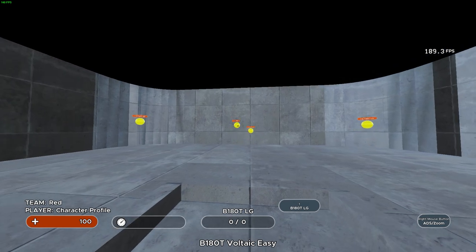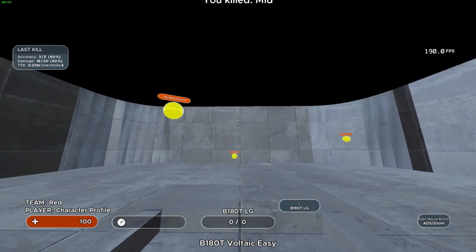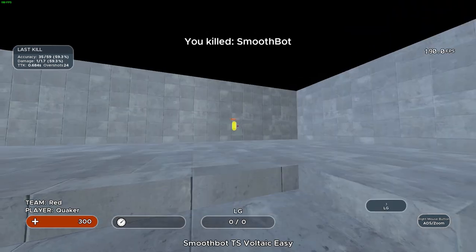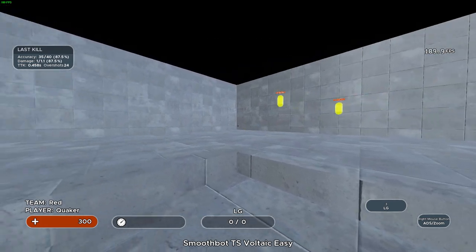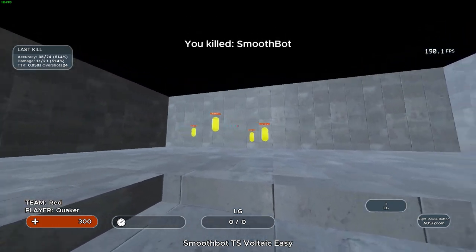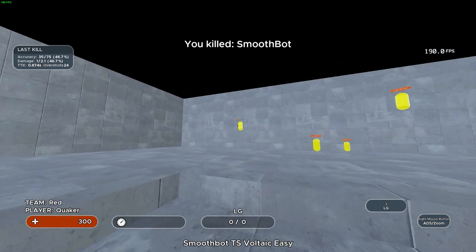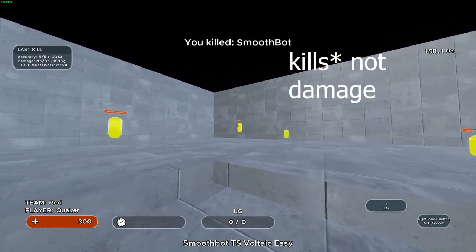Once you've gained more understanding of target switching, I recommend both Bounce 180 Tracking Voltaic Easy and Smoothbot Target Switching Voltaic Easy — we'll just call them Bounce 180 and Smoothbot. I recommend both because they train different key parts of target switching along with tracking. In Bounce 180, you get a feel for tracking arched vertical targets that move closer or farther away and are constantly changing direction. In Smoothbot, there are vertical tracking targets with more linear movement and it's a 360 scenario. Both are great at practicing your smoothness, precision, and speed. Feel free to keep shooting the entire time as there's no ammo limit and no accuracy multiplier — it's all about how much damage you can do in the time given.